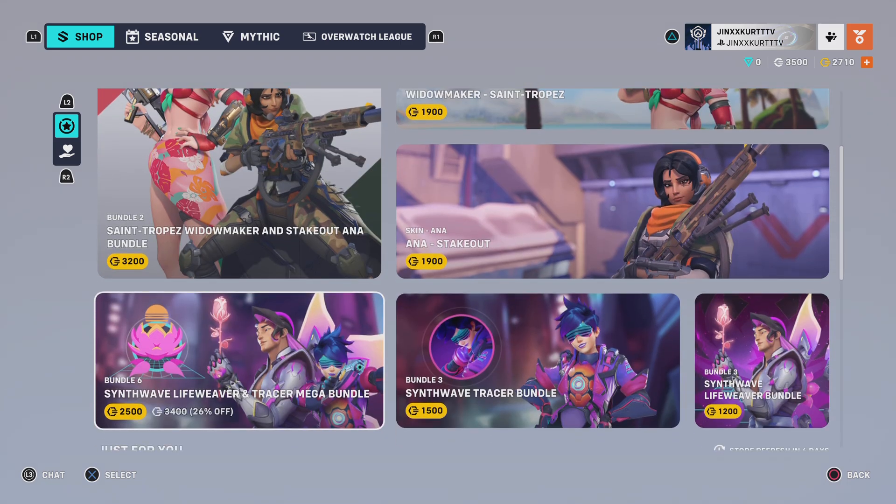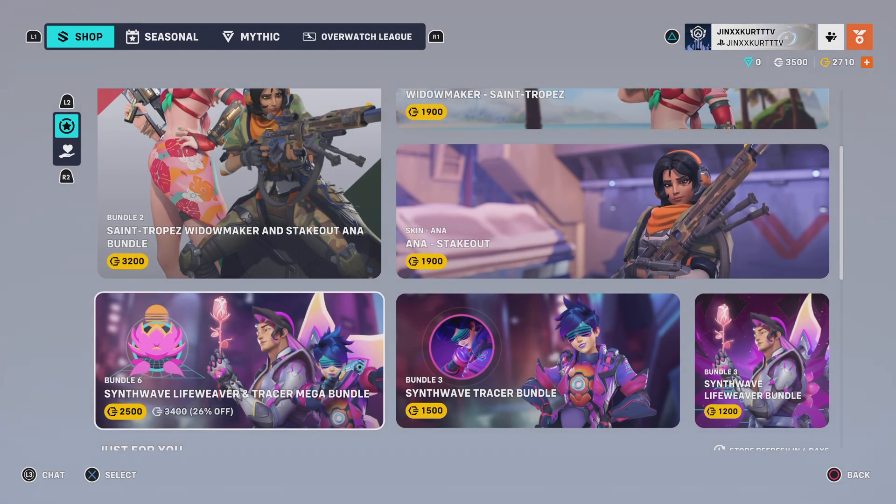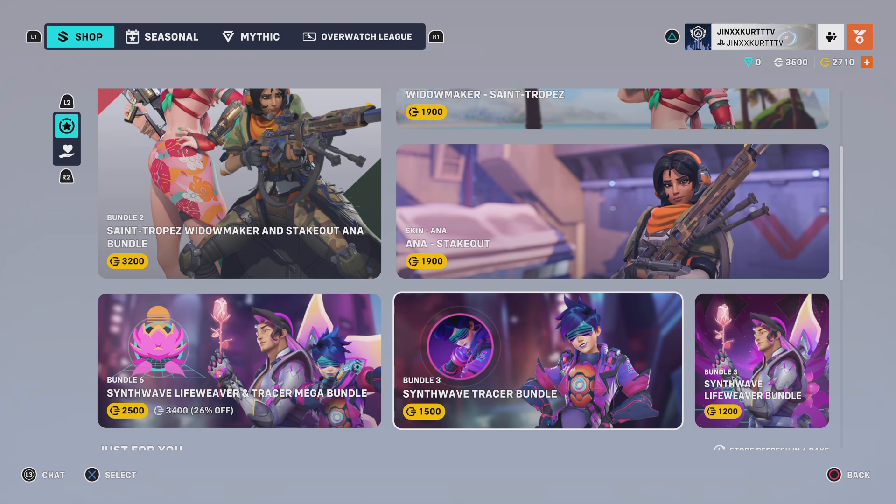The next thing we have is the Synthwave Lifeweaver and Tracer makeup bundle. It includes the two Synthwave outfits for Tracer and Lifeweaver — both epic skins — as well as the Synthdrift highlight intro for Tracer, the Synthhead Souvenir, the Psy Lifeweaver voice line, and the Synth Lotus spray. This is priced at $2,500. The Synthwave Tracer bundle is $1,500 and the Synthwave Lifeweaver bundle is $1,200.